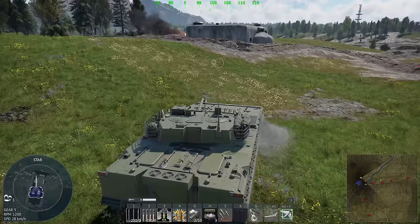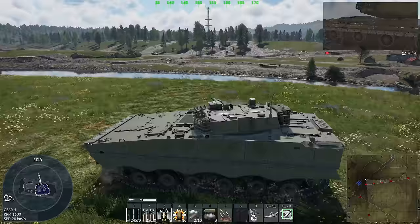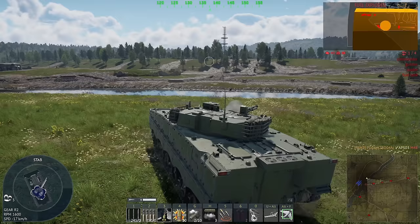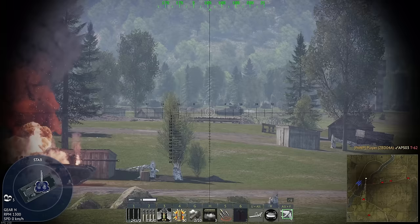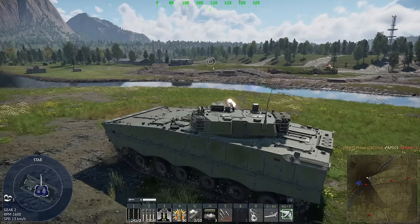So that's the ZBD-04A — why they named it after a photocopier I have no idea, although I know it actually stands for something. Even though I can speak Mandarin, I have no idea how to pronounce those words. The Chinese ground forces line is kind of odd, with a very interesting history. This vehicle is very fun to play and has the unique ability to fire ATGMs on the move. You can think of it less as an actual missile and more like a guided shell with no drop-off.